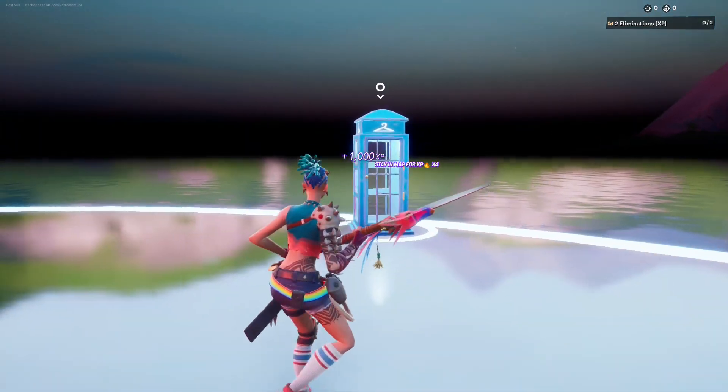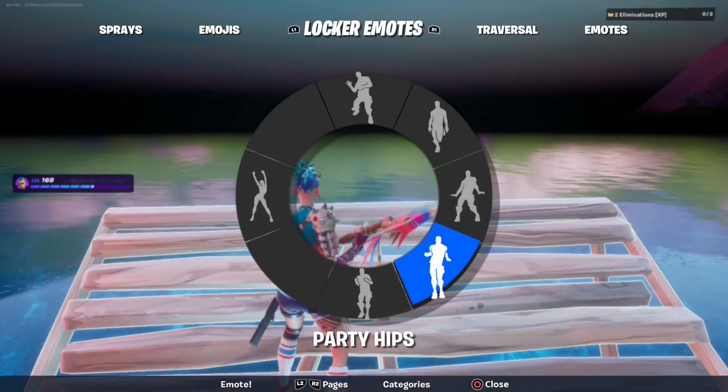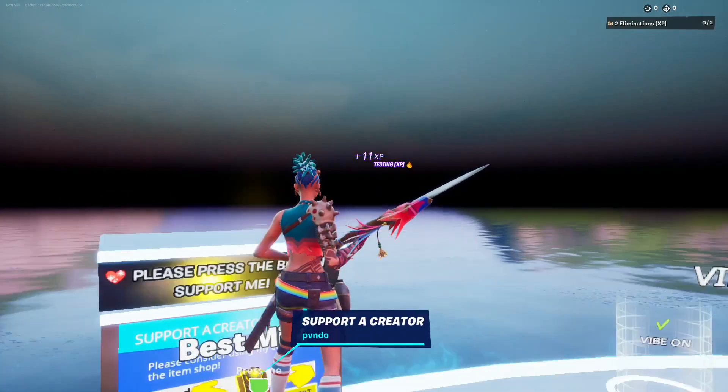Now place a ramp on top of this telephone booth, get on top, and do an emote. Now you're earning even more AFK XP.